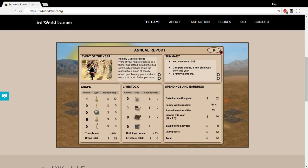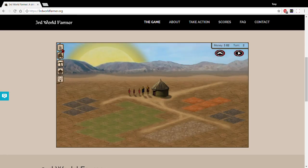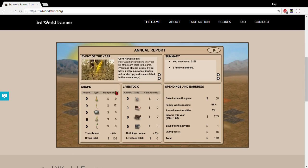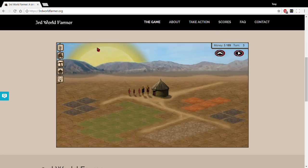The buy and sell values for these crops are RNG based, so you kind of gotta get a feel for what's a good buy value versus a bad one. The nine for wheat was a pretty good buy value — as you can see I sold them for 12, so that's a three profit on each and made a decent amount of money this turn.